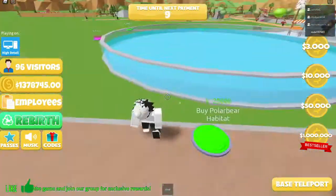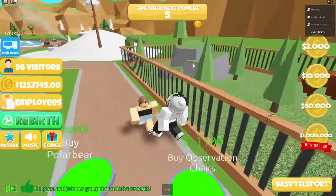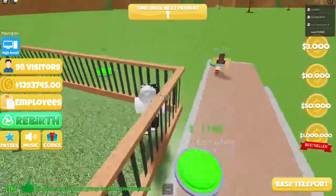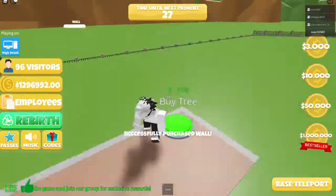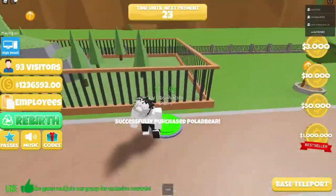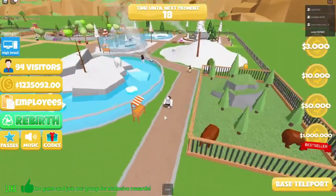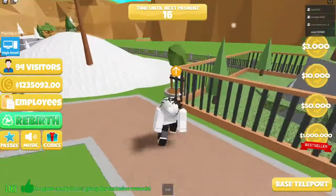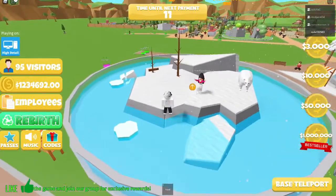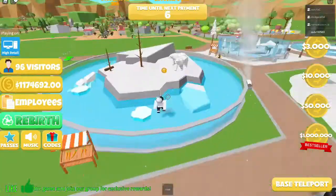Buy snow machine, buy a tree, buy a bear cage — wow, polar bear! Polar bear tank. Oh wow, you can get two bears, that's cool. Next, buying another one — I'm just buying everything, I don't even know what it is. Okay, this is a polar bear. Adding another polar bear — there's two bears!